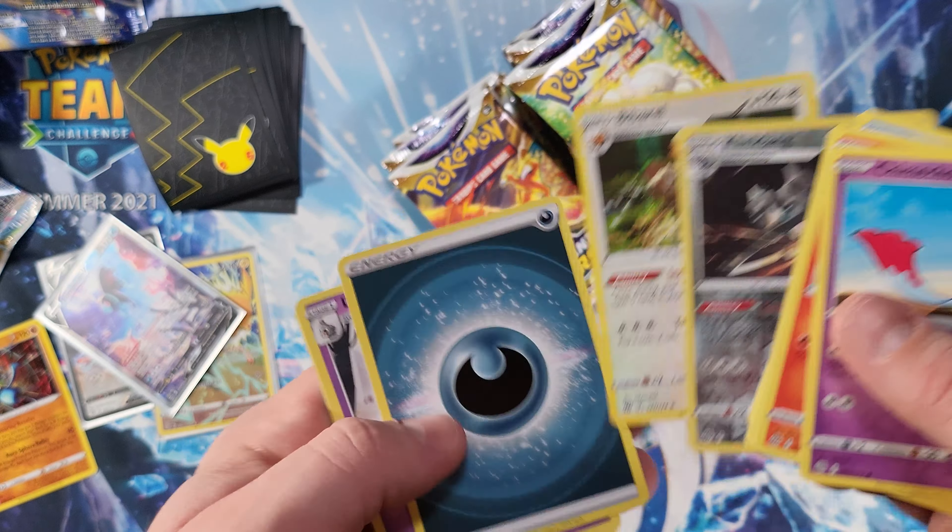Almost forgot to sleeve up the Oranguru — or Oranguru as some people like to call them. I prefer Oranguru — that awesome Primate Wisdom ability. Breaking into the right side of the booster box, and we're starting off with a Cheryl's Care full art — great pull! Funny enough we got a pull on the first pack of the left side and the first pack of the right side too. That's pretty sweet.